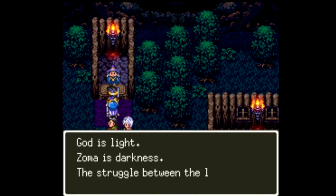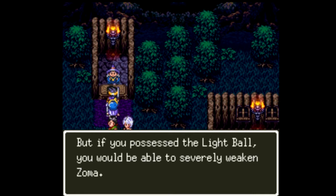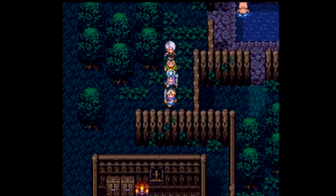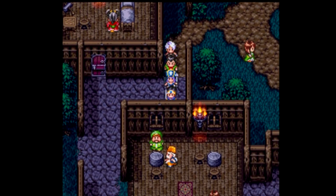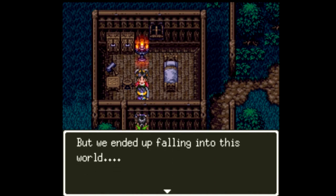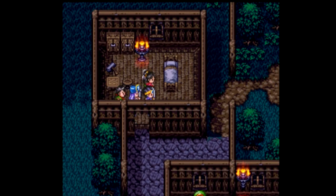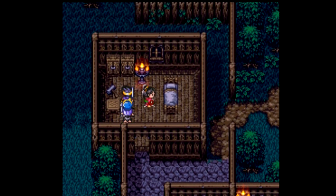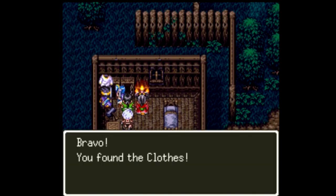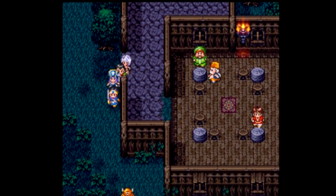An NPC explains: God is light, Zoma is darkness - the struggle between light and darkness has been ongoing for many years, but if you possess the light ball you would be able to severely weaken Zoma. That is actually important; we will need to remember that for later. Another NPC says they were next in line for Orochi so they ran away from the village but ended up falling into this world. Here we can get a pocheesy ticket - I'll take it.